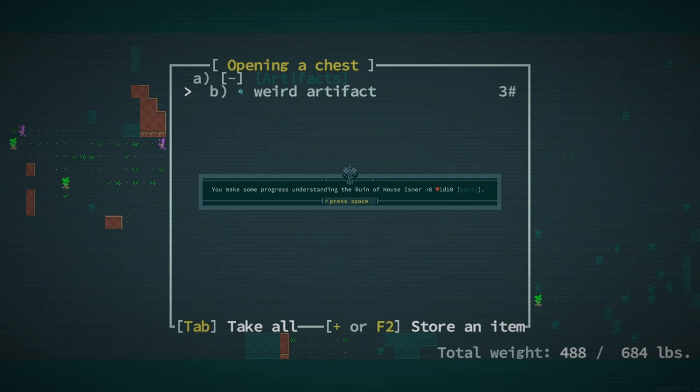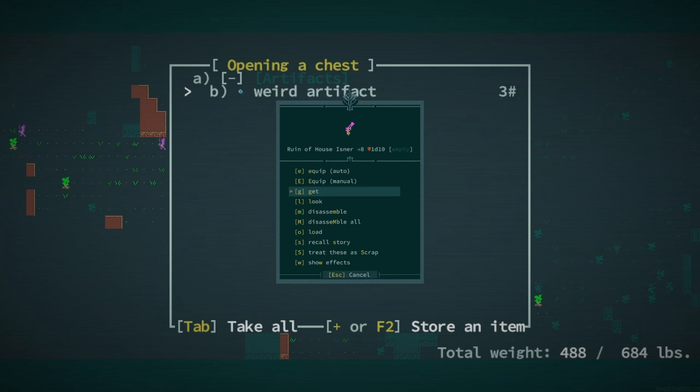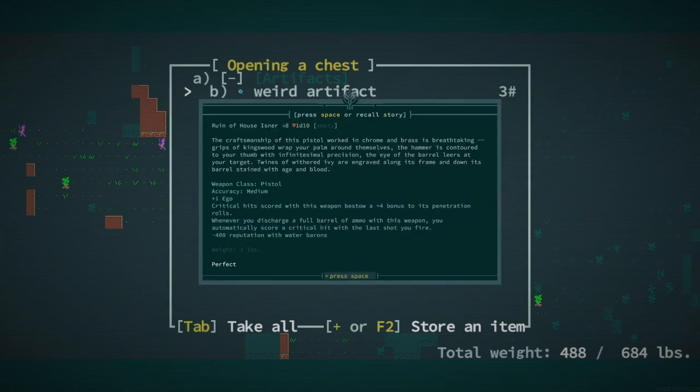So it's only 8 penetration. Right away, I don't think I can justify using this, but what does it do? Plus one Ego. Whenever you discharge a full barrel of ammo with this weapon, you automatically score a critical hit with the last shot you fired.